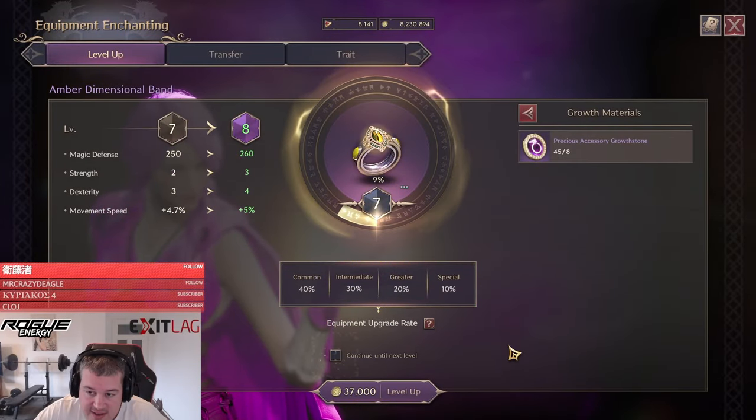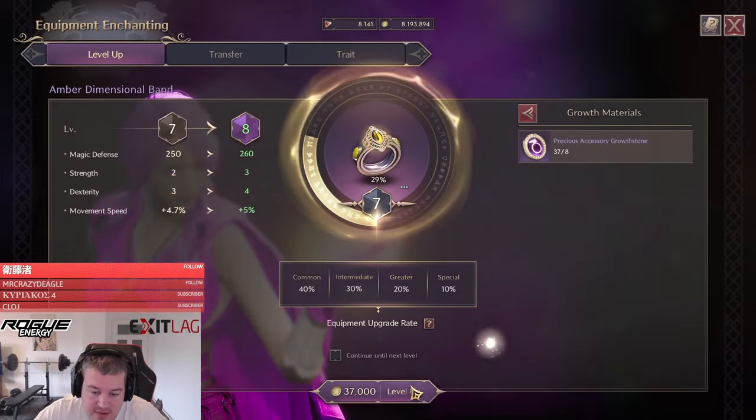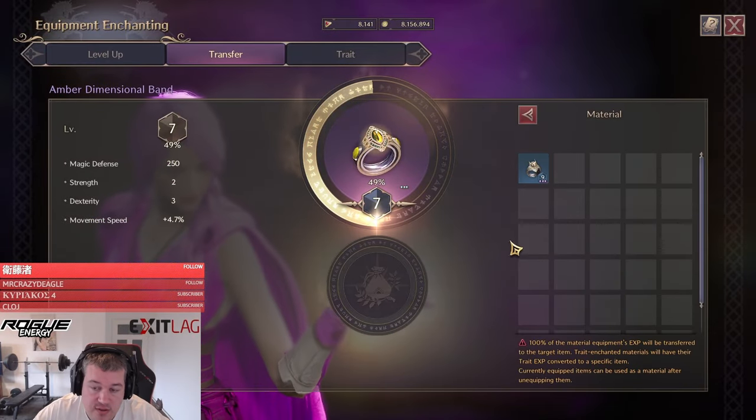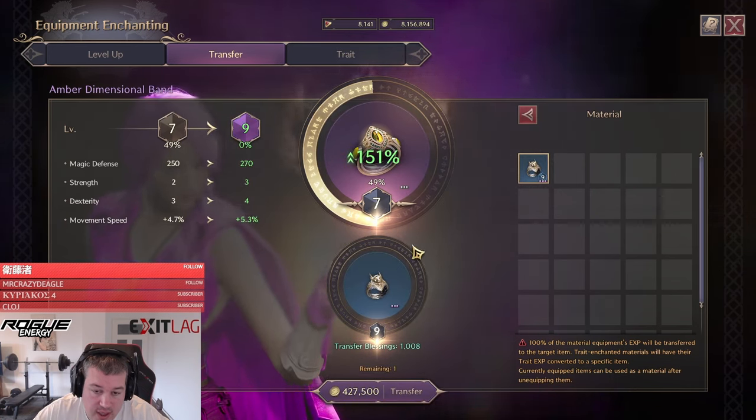This time I'm going to uncheck it — last time I forgot, which was pretty stupid. Let's see if we're getting to 29. That's not enough, we have to do one more. Okay, that should be enough. Now in the transfer menu, when we put the blue item in, we get the blessings transferred and the upgrade instantly goes to plus nine.